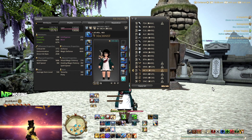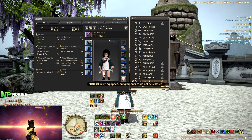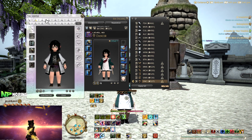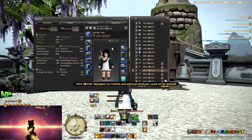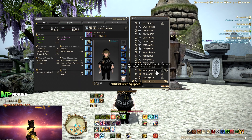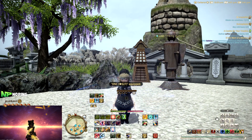Last but not least, you can also attach glamour plates to specific gear sets. Normally whenever you switch through different jobs that are in the same row — like my three ranged jobs — the glamour persists because the gear stays the same. But if on Dancer I want something different, I can right-click and select 'link to glamour plate.' I can link the poncho for Dancer, and for Machinist link a different glamour plate. Now when I switch between them, Dancer shows the poncho and Machinist switches back to the casual outfit.